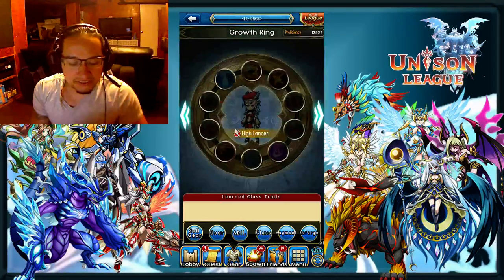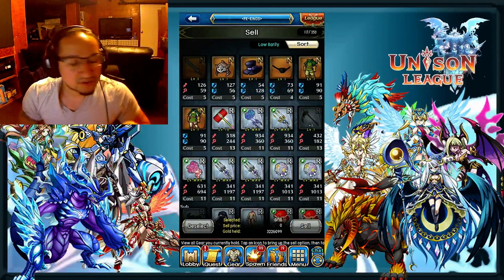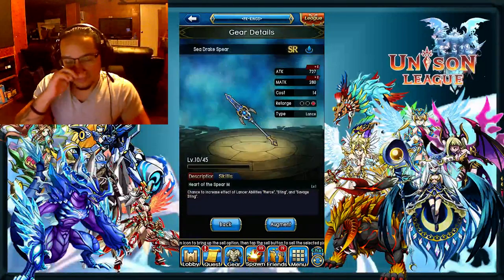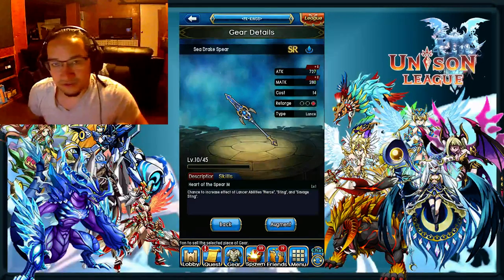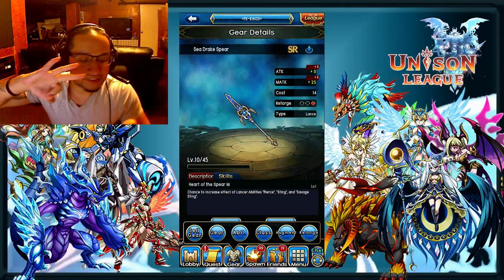Let's go ahead and get into the gear. As far as weapons go, you want to cater to exactly what I was saying in terms of skills. This is actually the best skill that you can have on the Lancer - Heart of the Spear. Heart of the Spear XL, obviously, because it's going to UR. And again, you need five UR lances.